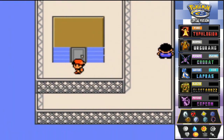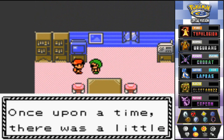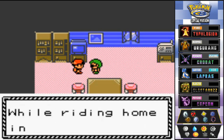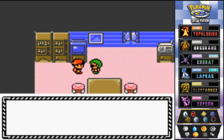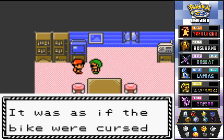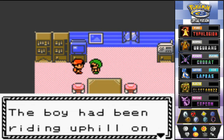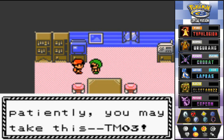In the Mansion back door — in Pokémon Yellow you could get Eevee here, but now there's not much. An NPC tells a story: a boy was given a new bicycle and rode so long he didn't notice the sun had set. Riding home in the dark, the pedals became heavy and the bike seemed to slip backwards — as if cursed. Long story short, the boy had been riding uphill on the Cycling Road the whole time! For listening patiently, you may take this — TM03.